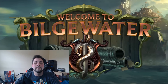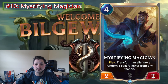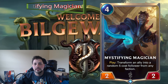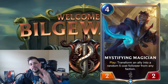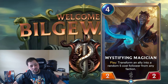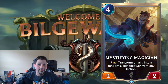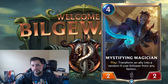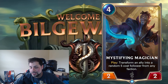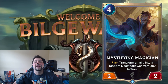Starting at number 10, we have Mystifying Magician. On the surface this card seems okay — you're randomly transforming something into a five-cost follower, which seems pretty good. But the problem is it costs four mana. You pay four mana and ideally target a one-cost 1/1 or a free token like a spider link — let's say it was a zero-mana 1/1.